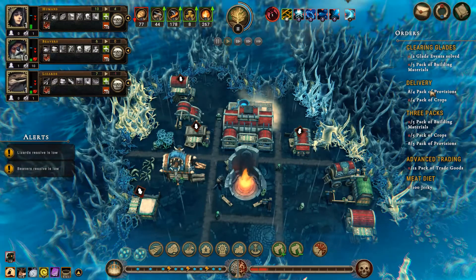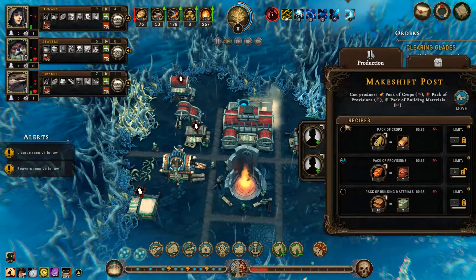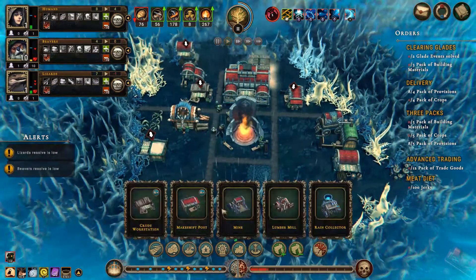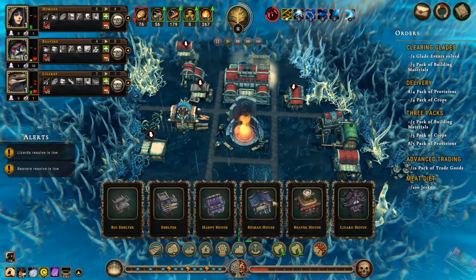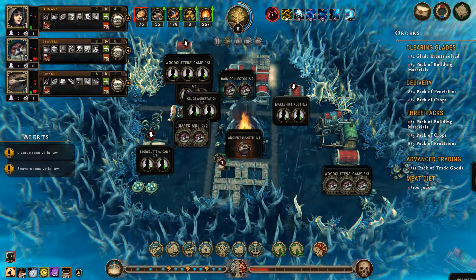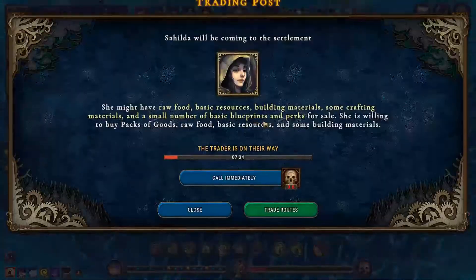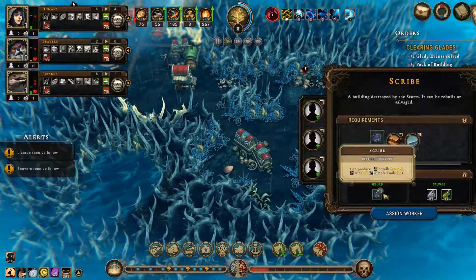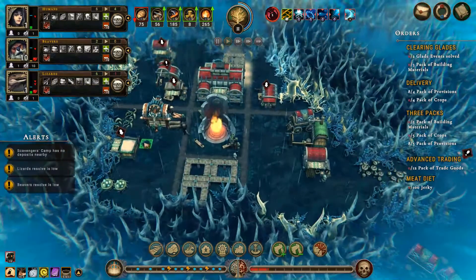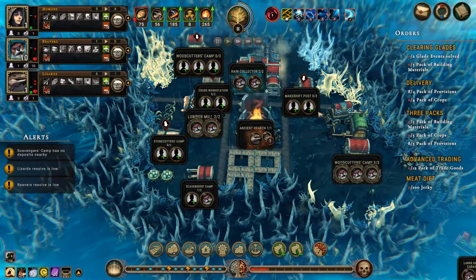We have so many pack of provisions, which is actually okay. Go build for me. Let's get ourselves a beaver house — a lot of these things have nodes. Scavengers camp, there we go — you can go work over there.